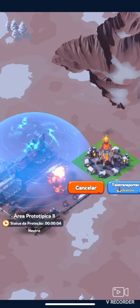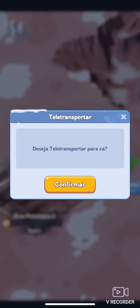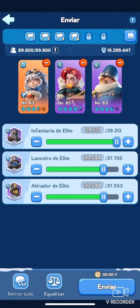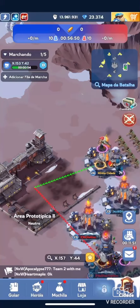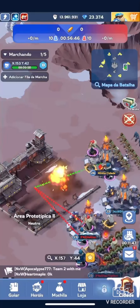Once the preparation timer reaches zero, you will be able to teleport anywhere on the map and the battle begins. As you can see here, I was able to get a head start and occupy prototype area 2 before the enemy.